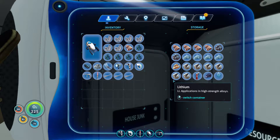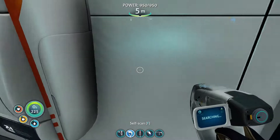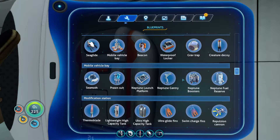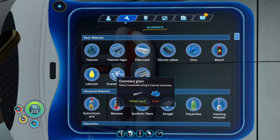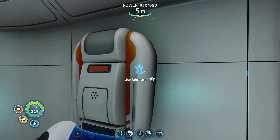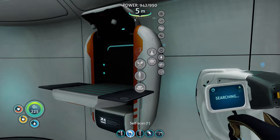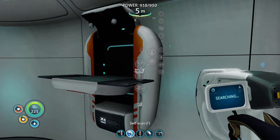Quartz — we've got one quartz. One, two, three — we've got enough, we've got enough! We need three enameled glass. To make the enameled glass — oh no, that should be fine then, absolutely fine. I thought we might need two glass and a tooth to make enamel, but it's only a single glass. Thank heavens!